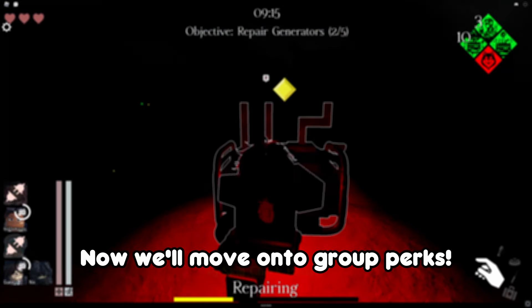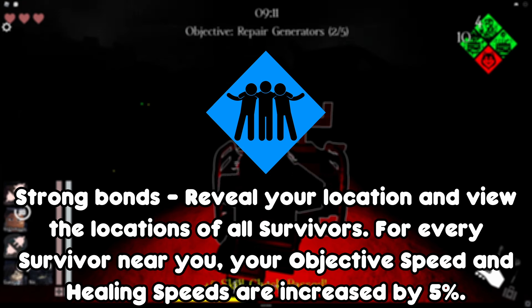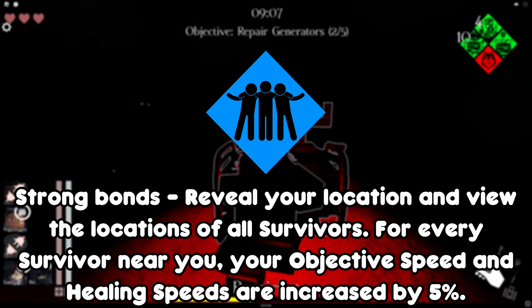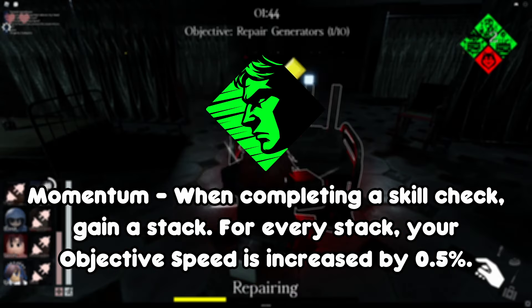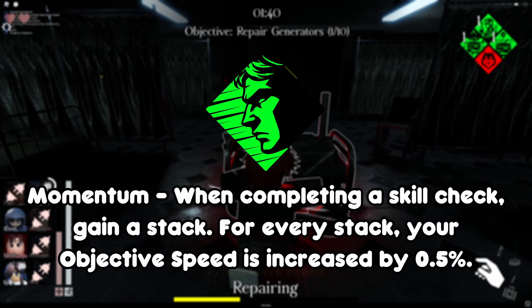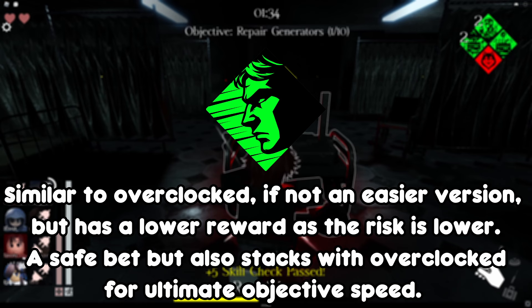Now moving on to group perks. Strong Bonds: reveal your location and view the location of all survivors. For every survivor near you, your objective speed and healing speed are both increased by 5%. Momentum also works well in group play — when completing a skill check, gain a stack, and for every stack your objective speed is increased by 0.5%. Remove all stacks when failing a skill check or after 45 seconds not completing one. It stacks with Overclocked for ultimate objective speed.